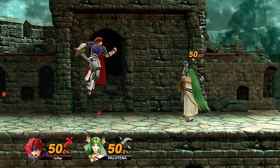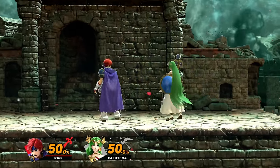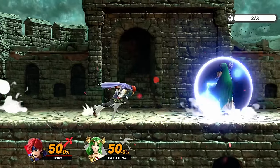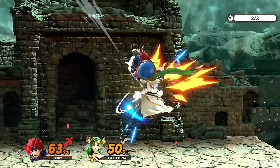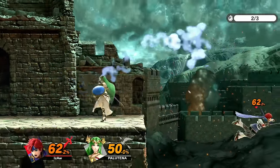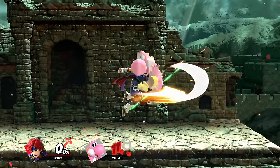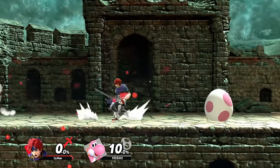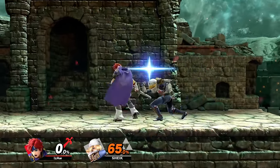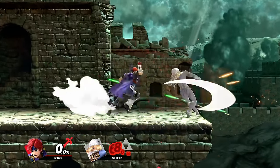Forward air, back air, and up air all work the same against shield. He can buffer an aerial or land it. If you buffer an aerial against shield, it won't be safe no matter how you space it most of the time, as after the block you'll still be airborne and can easily get punished out of shield. You could take a risk and cross up to make it harder to punish, but generally the buffered aerials are much more for anti-airing and comboing. Even if you don't space it, as long as you land an aerial low against the shield, it'll be safe. You'll be able to shield any attack out of shield, spot dodge, full hop, or dash away to avoid getting grabbed.